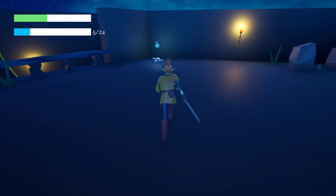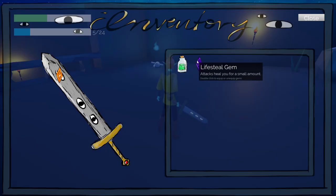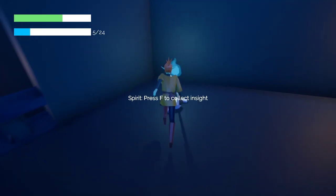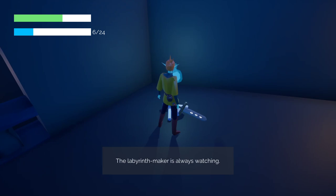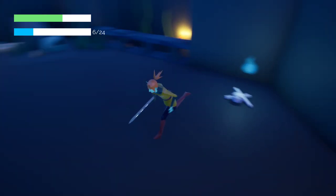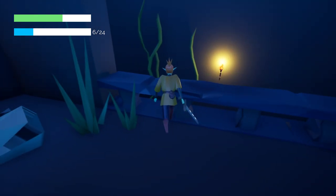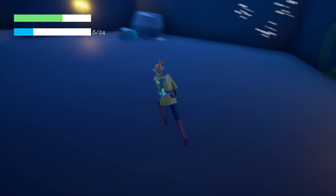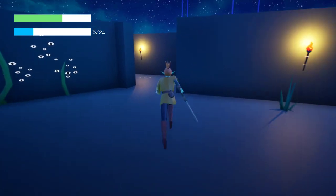A lifesteal gem. That seems OP. Am I OP now? Oh yes, baby. Get in my sword. Unlimited power. The labyrinth maker is always watching. I wonder if he's on his way. Is he trying to catch these hands? How do I jump? Can I jump? I don't think I can. Unfortunate. But I got the lifesteal, Jim. I am unkillable.